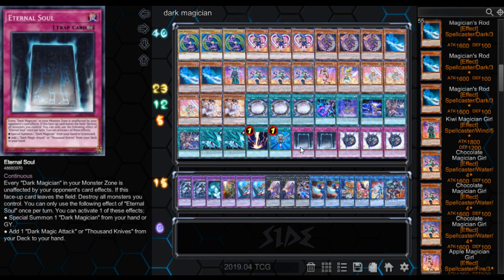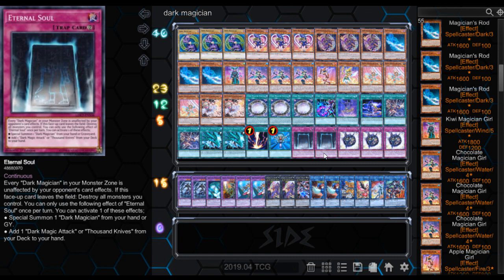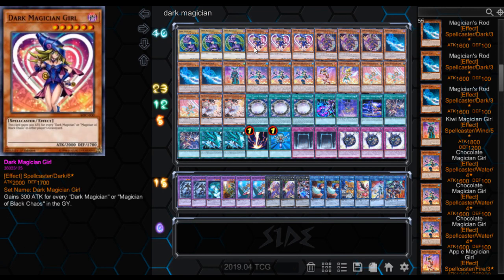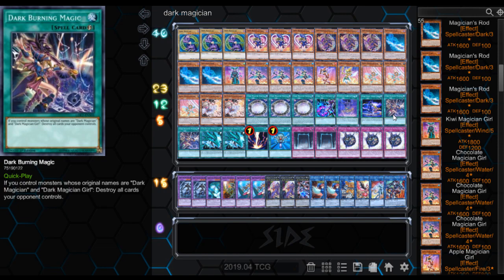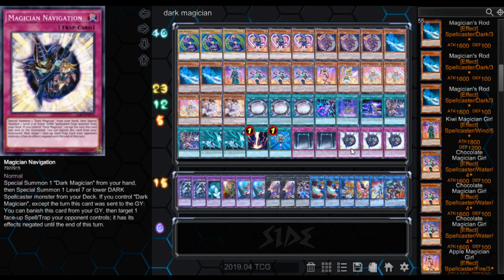But if they do destroy Eternal Soul, you basically lose all the monsters you control — which is a pretty big downside. We got Magician Navigation. Special Summon one Dark Magician from your hand, then Special Summon one level 7 or lower Dark Spellcaster-type monster from your deck. If you control Dark Magician, except the turn this card was sent to the graveyard, you can banish it from your graveyard to target one face-up spell or trap your opponent controls and negate its effects until the end of the turn. It's protection to keep your Eternal Soul alive and really messes with them. If you pop this, you get to summon Dark Magician from your hand, then get a Dark Magician Girl from your deck. All you need is this and Dark Burning Magic — you can get Dark Magician, Dark Magician Girl, Burning Magic, and wipe their field. That's pretty crazy.